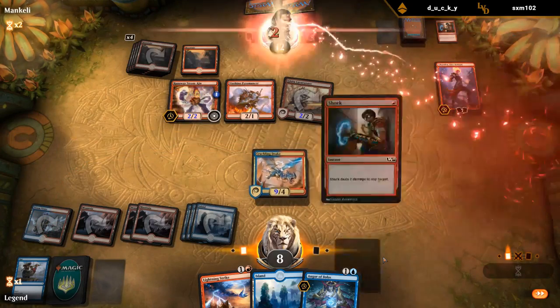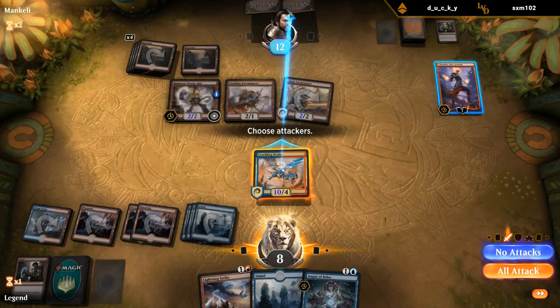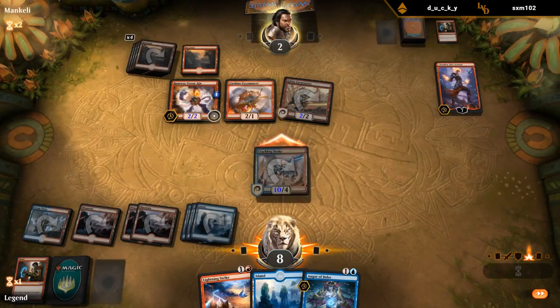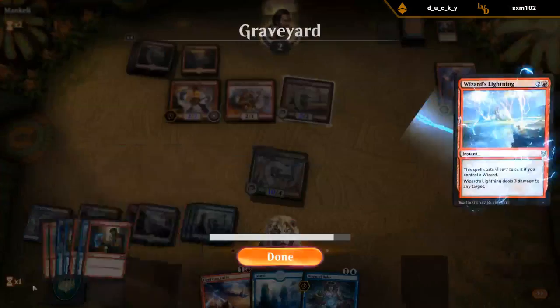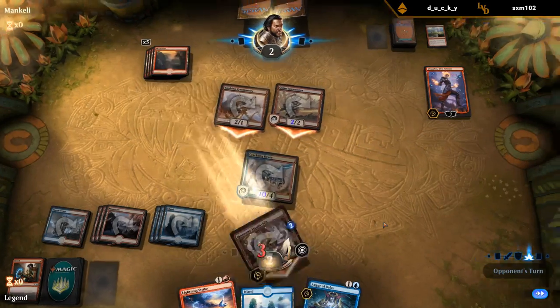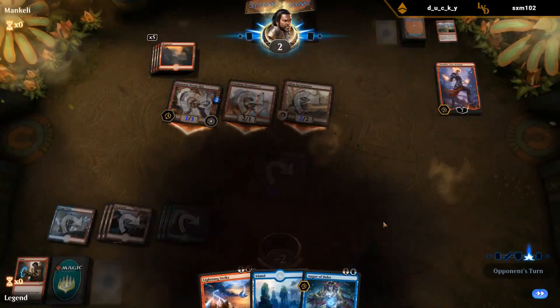Oh well. I'm definitely seeing the synergy with Crackling Drake getting pumped by cards in exile — if we cast Finale, the exiled cards don't shrink the Drake. So yeah, close game.